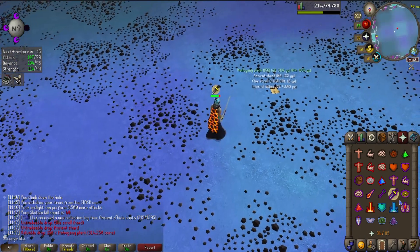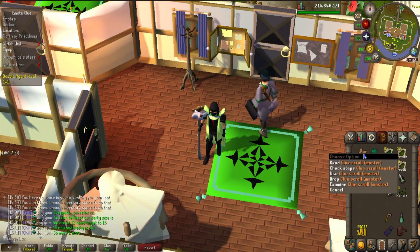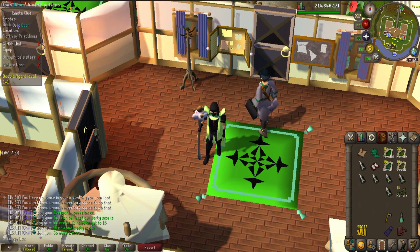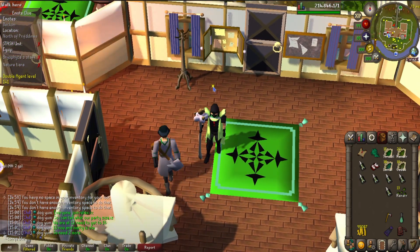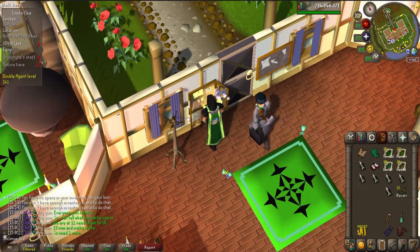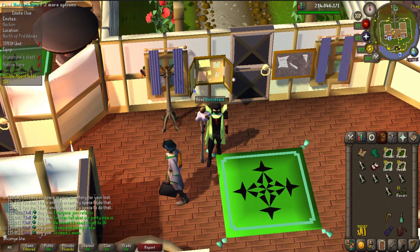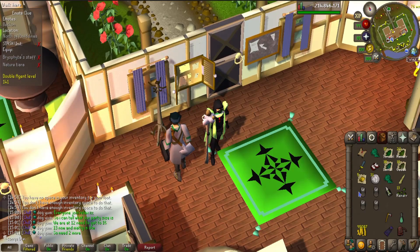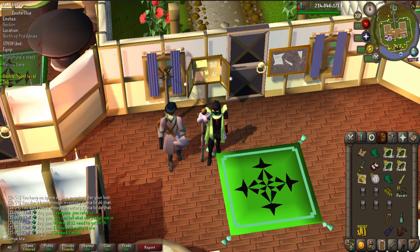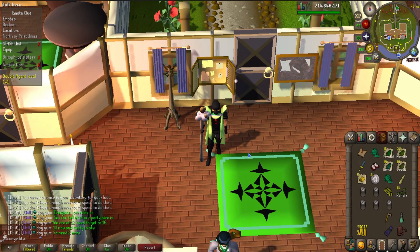There's my 40th Scotizzo kill count. Some decent loot here. I also just turned in some clues for a master clue, and the first step happens to be the Bryophyta staff — so when I get around to killing Bryophyta with my eight mossy keys, hopefully I'll get the essence and complete that step. For now I'm doing some skilling, using up the mahogany planks from Scotizzo and farming all the seeds from the moss giants to free up inventory space.